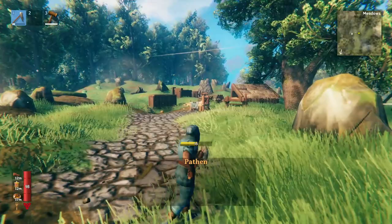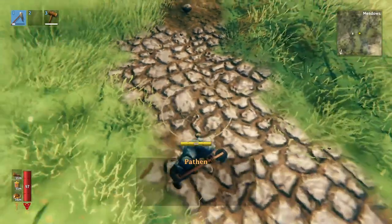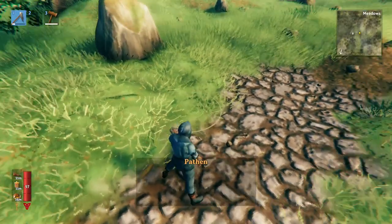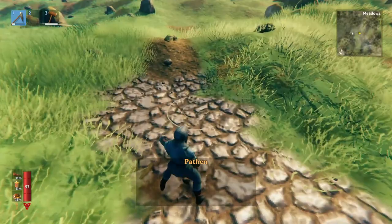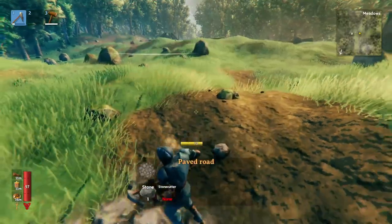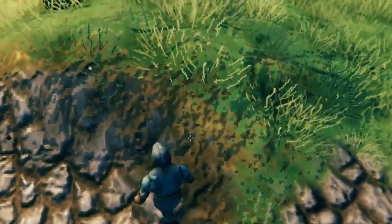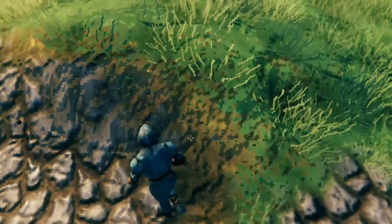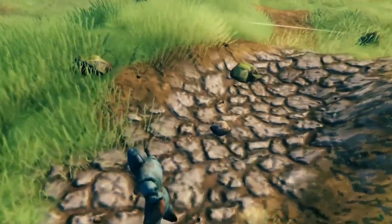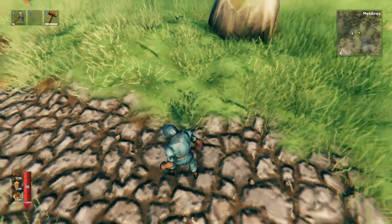If you do use cobblestone, I encourage you to mix the two together. Because as you can see, it looks a bit weird to go from the grass straight to the cobblestone — that's not really realistic. Whereas if you make a brown dirt path first and then put cobblestone in the middle of it, you get this sort of effect where the edge of the path has that brown look and then it naturally turns into the grass. It looks more realistic. When you just have the cobblestone, it looks kind of like a wooden wall without any trim — it just looks a bit weird.